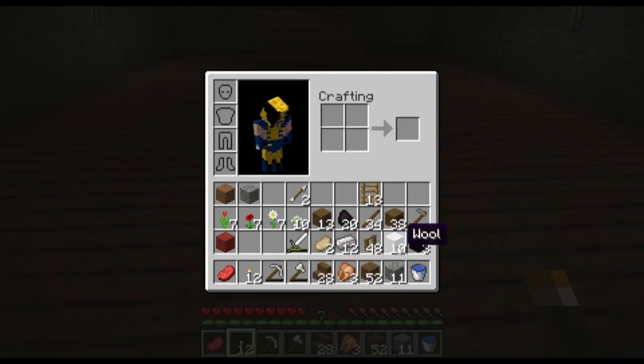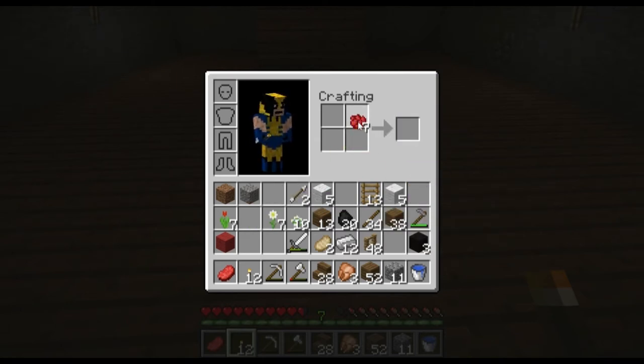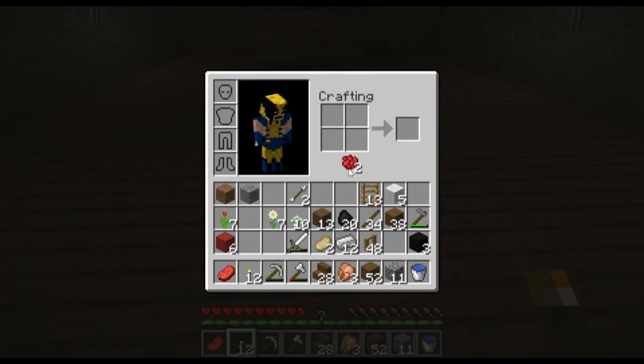So how you make a carpet is pretty much — first of all you would need the color wool you want. I want to use some red, so I'm going to need some red dye, which you can get from a poppy. Put the dye and the wool together and then you just make it like that.